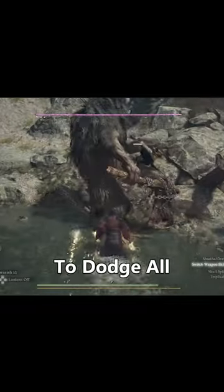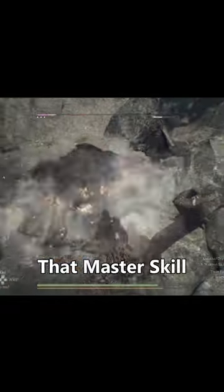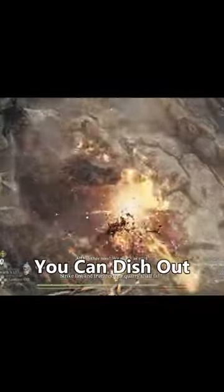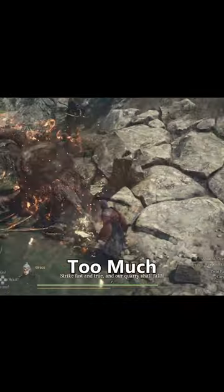It actually turns out if you activate Formless Faint first to dodge all incoming damage, that master skill is going to dodge the self burn from Blades of the Pyre, completely negating that downside. And the damage you can dish out with this combo is way too much.